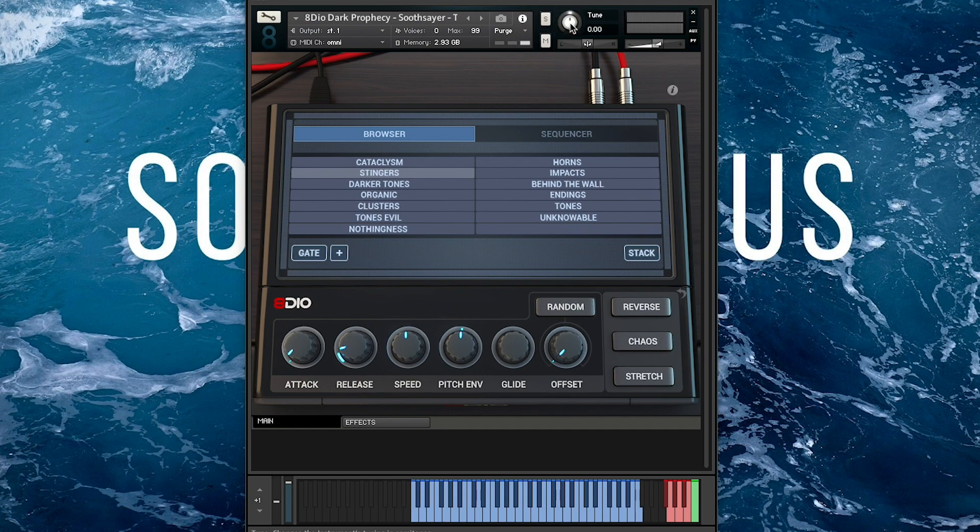All of these are one per key until you hit the stretch button. Click a patch, choose it, click stretch, and then you get to play it at a different pitch. Darker tones.